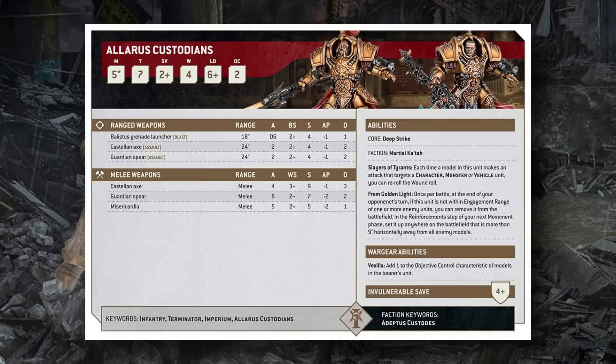Doing the math, the Guardian Spear actually has a better interaction with Martial Katahs, and wound re-rolls against characters and vehicles make that Strength 7 very consistent. The Castellan Axe is almost only advantaged against Toughness 4 enemies with 3 wounds or Toughness 14+ enemies where the Spear's AP doesn't matter. In almost every other situation the Spear is superior. The last change on this datasheet is important: the Vexilla Praetor is removed as a standalone unit, and Allarus Custodians can now take a Vexilla upgrade inside their unit, raising their OC to 3.